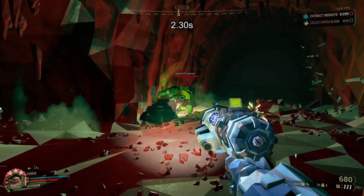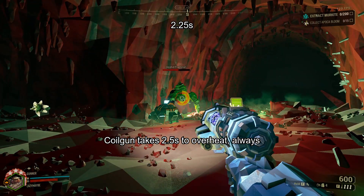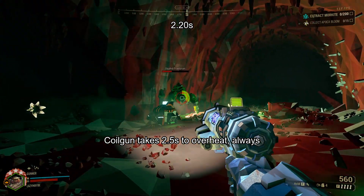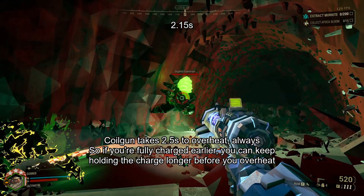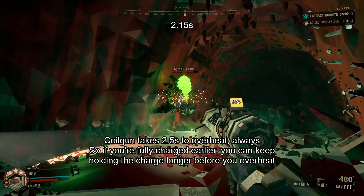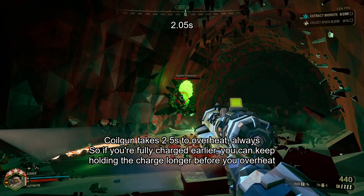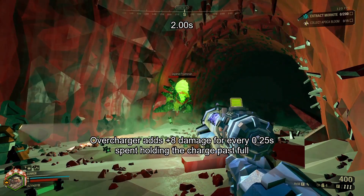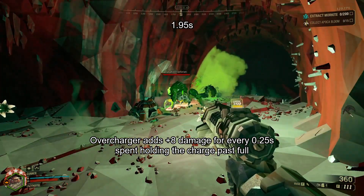When you start charging a shot with the coil gun, you have 2.5 seconds until you overheat, regardless of when your shot finishes charging. This means if your charge rate is higher, you can hold the fully charged shot for longer before overheating. The way Overcharger works is: once you finish charging, every extra 0.25 seconds that you keep holding the charge past full, you gain +8 bonus damage.